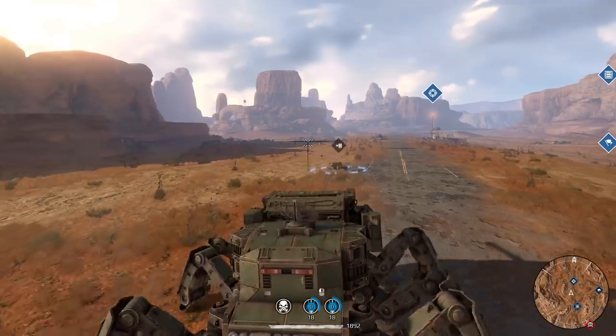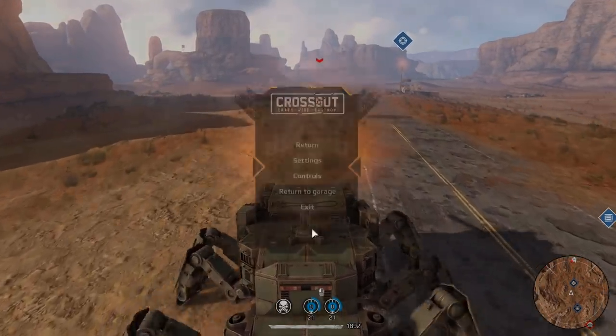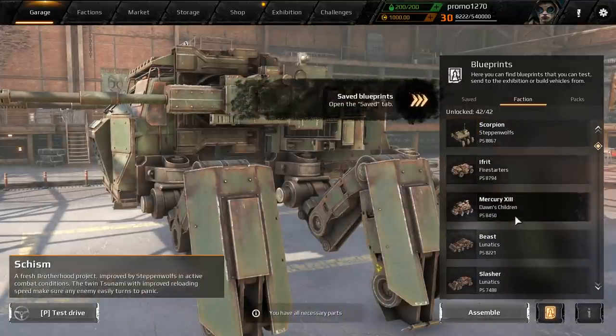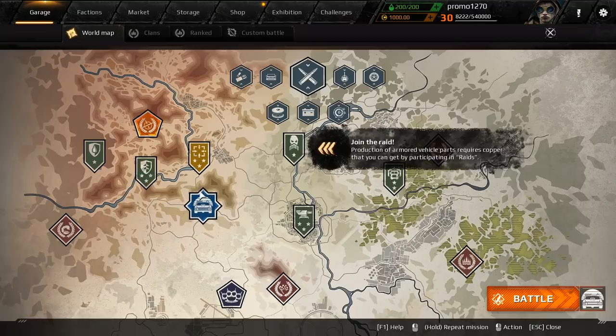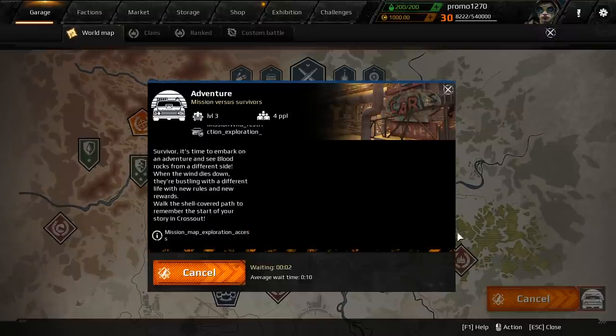I'm going to hop out and return to the garage to get a new vehicle — something more suited to what we want to do here. All right, got a shotgun build. I think I can just hop right back into this. I'm going solo so hopefully I don't have to wait.